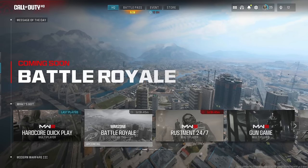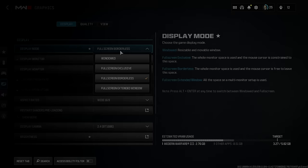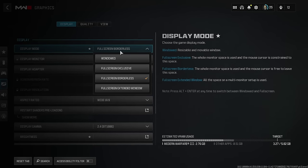First, head over to the Display tab. A lot of people are using different display modes. Friends of mine with really old rigs — two gig graphics cards and stuff like that — are playing in windowed mode and getting around 60 FPS, maybe 62 as max, but it's playable.